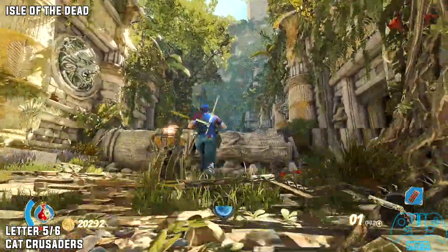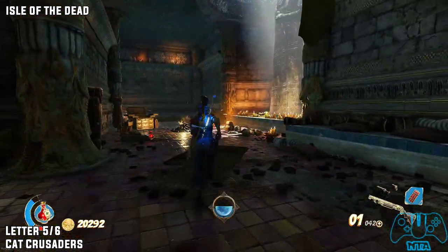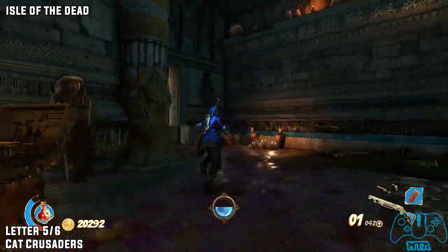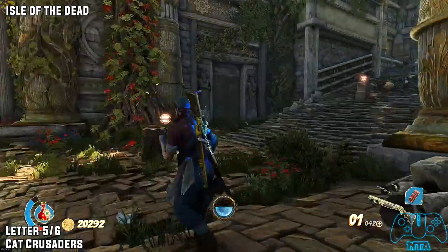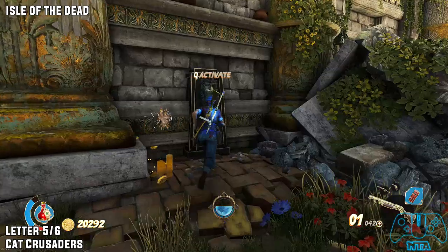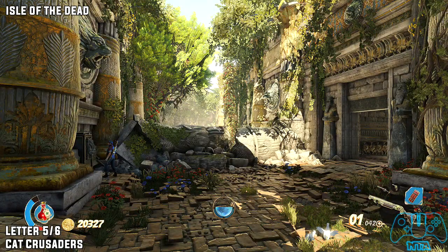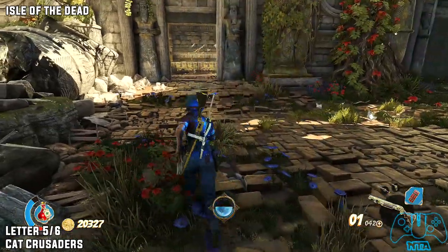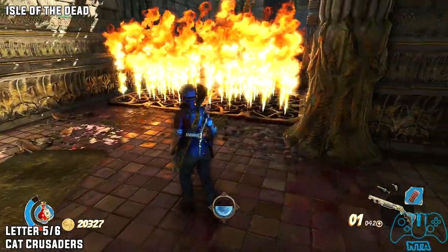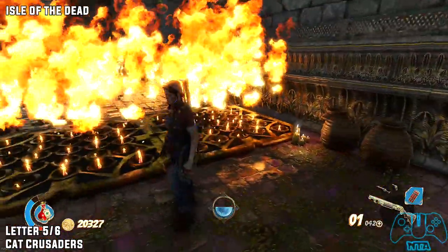Letter five of six. Once we've dealt with the enemies, this door should unlock. Once we leave the next door, you want to go left — a sharp left. There will be a switch here which will unlock the door behind you. This is not part of the story, so you can miss this one. Now go for the door and be careful of the fire trap. Once you have successfully made it over, there will be a letter on the left.